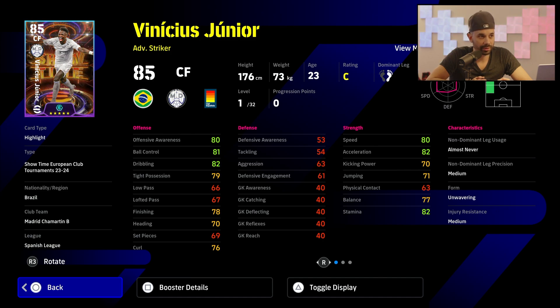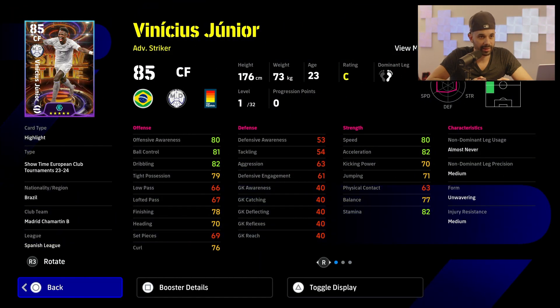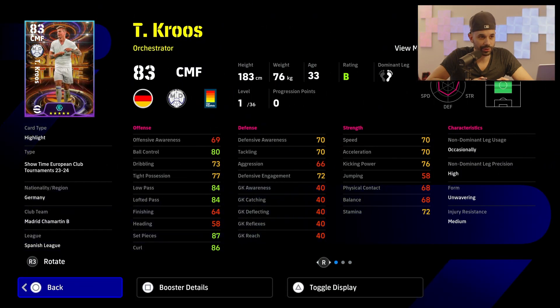This Vinicius is probably the best card you'll have for him this year, unless maybe Brazil wins the Copa America and you get another version of him. He can play center forward, not just as a winger, although his finishing at base isn't that great, so he'll probably be better on the wing.